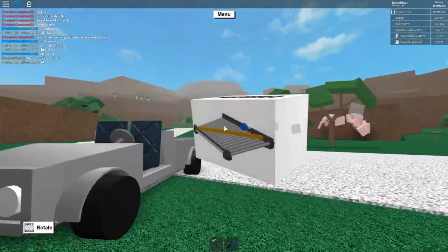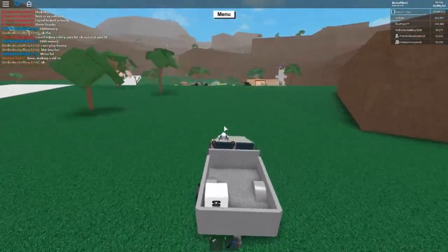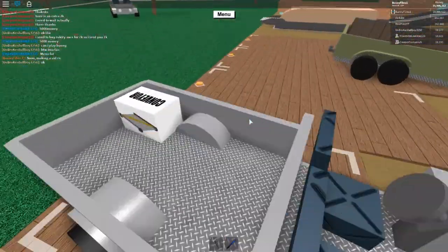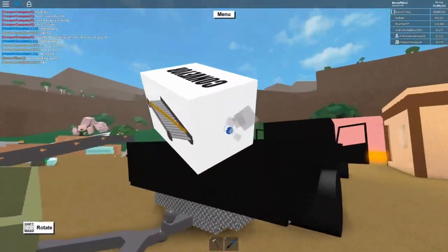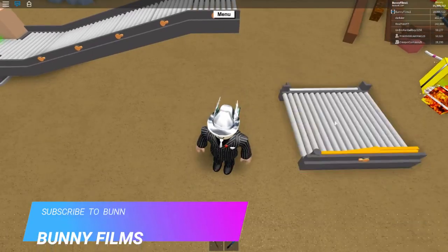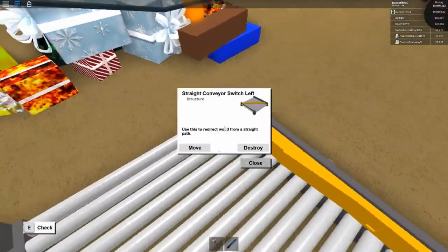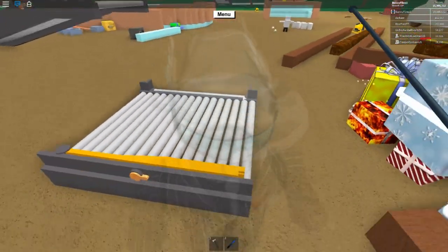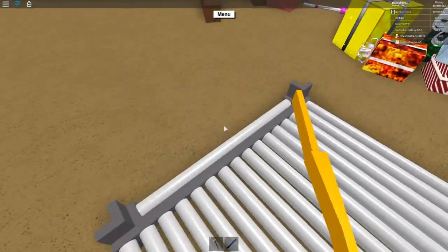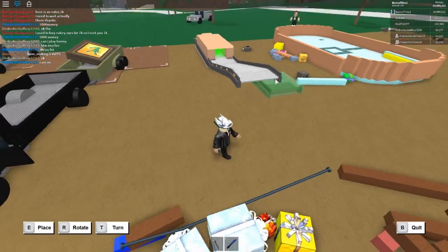Let's grab the conveyor and head back. Now, place the conveyor up here like this, making sure it's placed correctly. How this works: there's a little blocker here, and what the wood detector does is when it detects a piece of wood, it opens the blocker and the wood is directed this way. When it's done, it closes the blocker. Pretty cool.